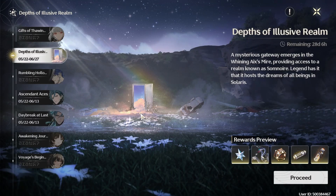For the Depths of Illusive Realm, the characters you can pick as a perk to bring into battle are only the ones you have unlocked on your account. If you don't have them unlocked, you won't have access to them. For example, if you have Alto, you'll see Alto; if you don't have Alto, you won't.